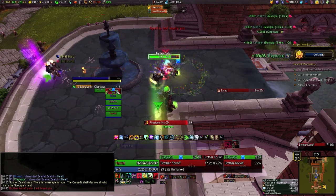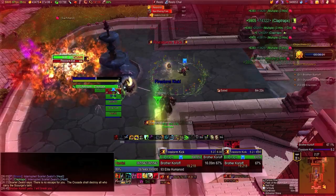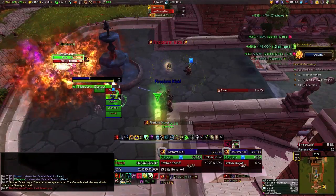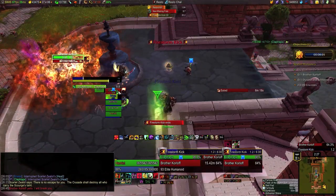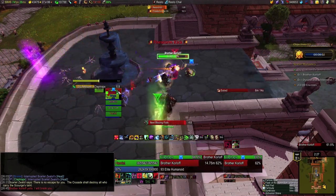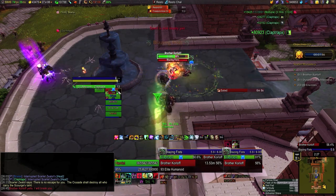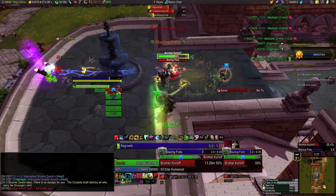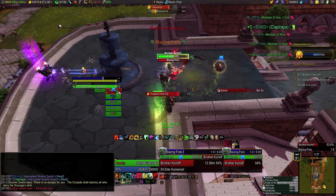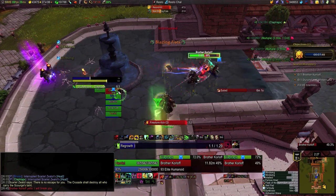At 50% the boss starts leaving a trail of fire everywhere he goes. So as long as he only moves between the two points where the range DPS is and where the tank is, those fires will always drop in one spot and it's easy for everyone else to stand still. Brother Korloff does proportionally increased fire damage as his HP gets lower, but even near the end of the fight his Firestorm Kick isn't going to one-shot the range DPS, so you can top them off at your leisure between kicks.